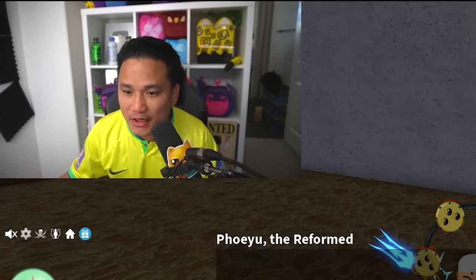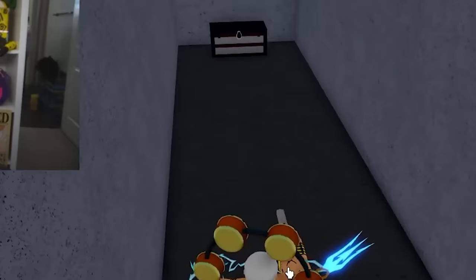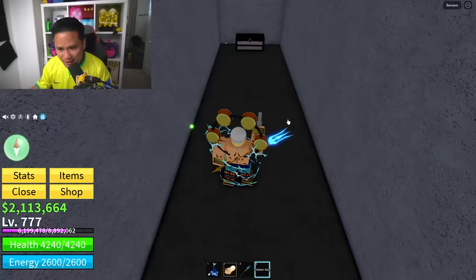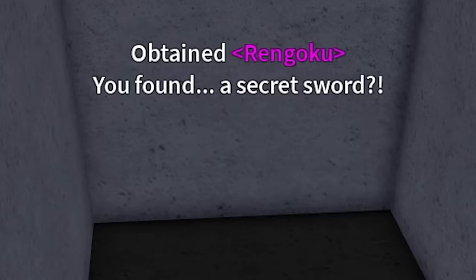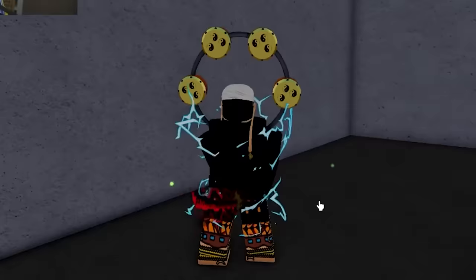Secret spot number 24 is right here. You just have to walk through this wall — you can just go through it. Once you go through, you will find a chest. This chest will give you something good. Boom — you found a secret sword and we just got a Rengoku! Yes, sir!